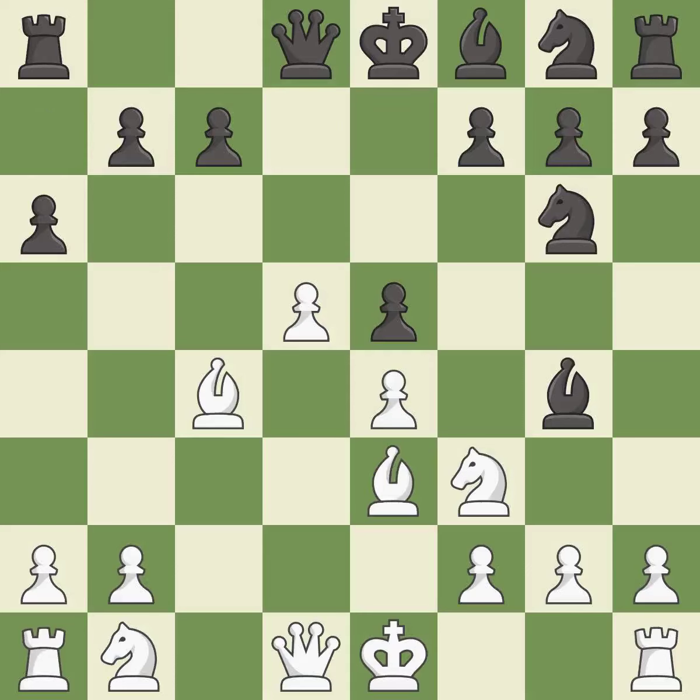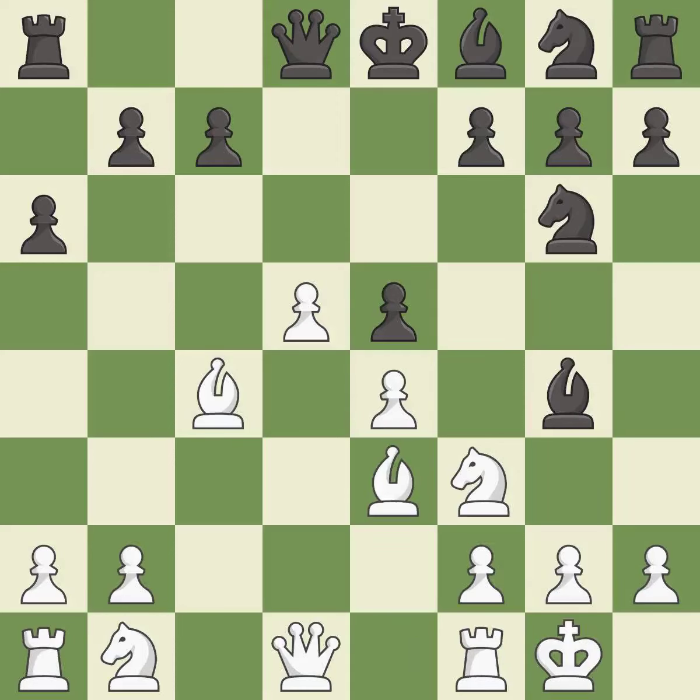It is best. This ignores an opportunity to threaten winning a pawn. This allows the opponent to kick a bishop — it is an inaccuracy. Castling gets the king to a safer square, out of the center of the board, while also developing a rook. Castling kingside tends to be safer because the king is further from the center. It is good.